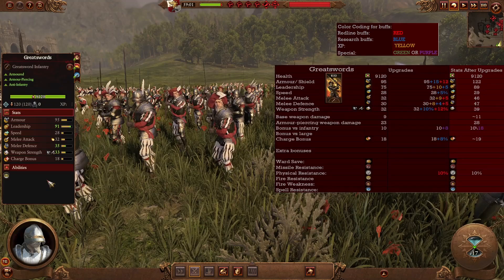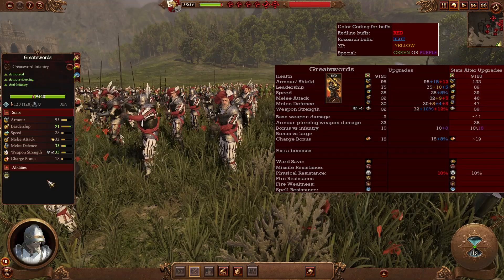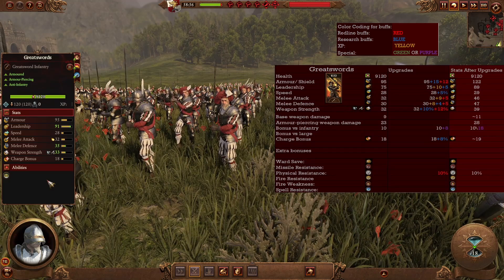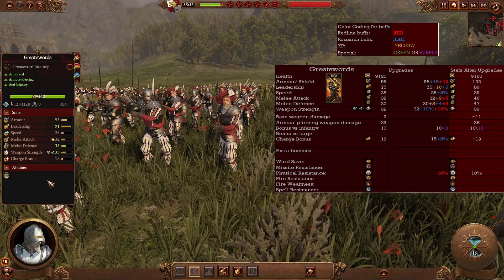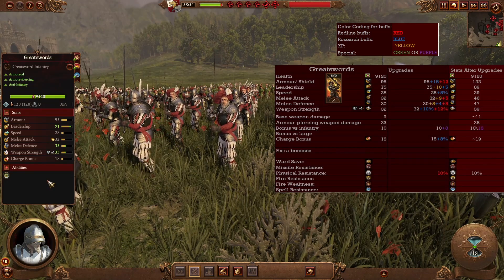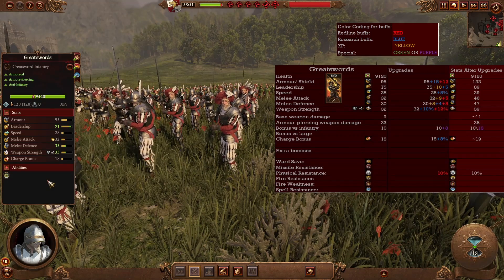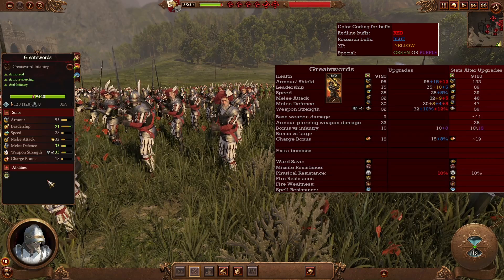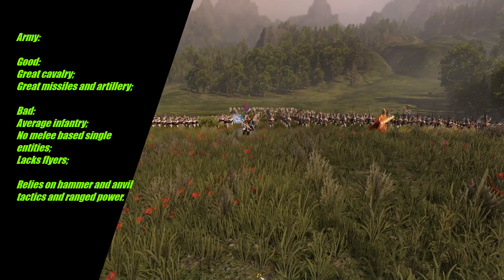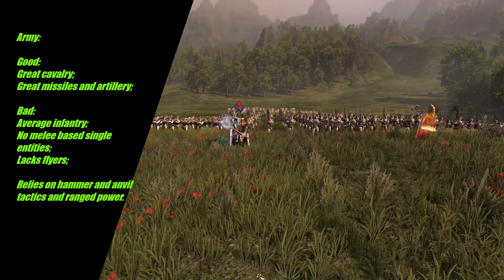As an example of what you're about to see, I have the unit card on the left but also upgraded on the right, which shows all the effects after research, XP and redline skills. Whenever a purple value shows up, it's because those bonuses come from a specific lord — in this case the Huntsman General, those are the buffs he can give to, for instance, great swords.